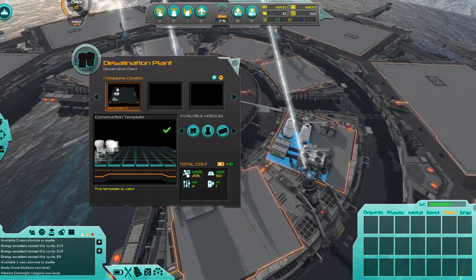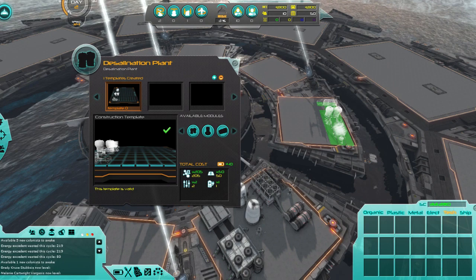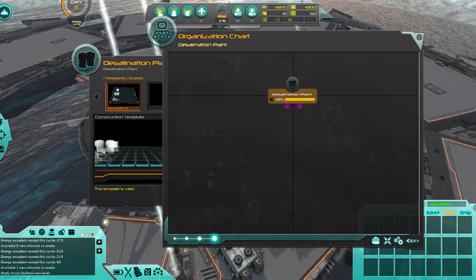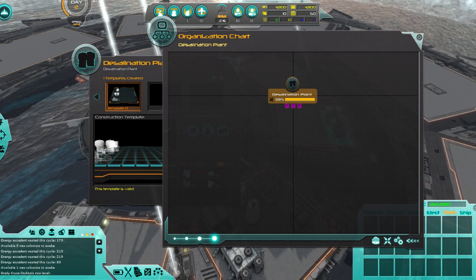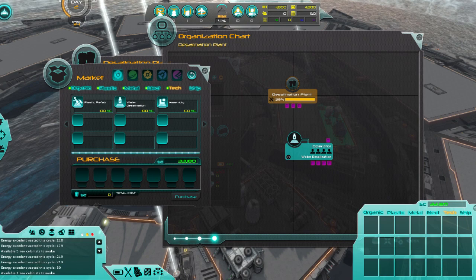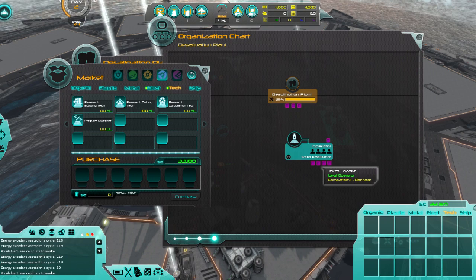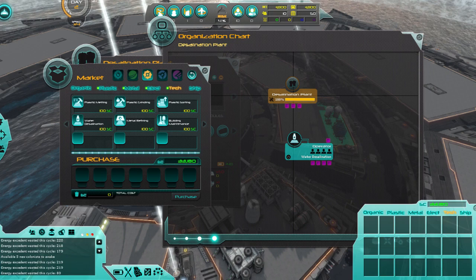I'm not sure where I want to put it. Let's start the desalination over here and see what we need to do with it. The answer looks to be — link to blueprint: water desalination. Link to blueprint: building maintenance. Apparently the tooltips are actually way nicer than I thought they were going to be. Originally I was like, how do you even figure out what these purple things link up with, and it turns out it actually tells you. Props.